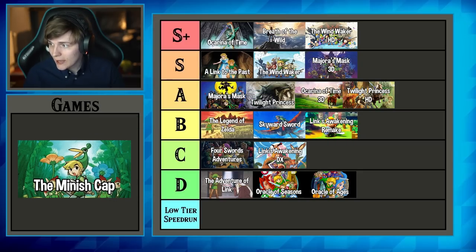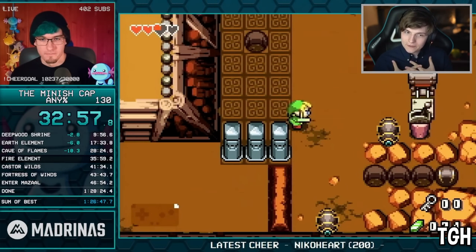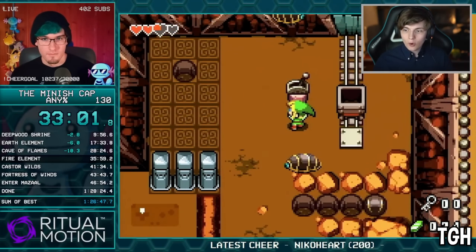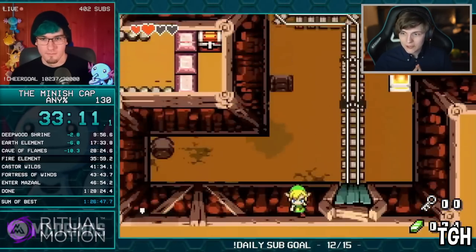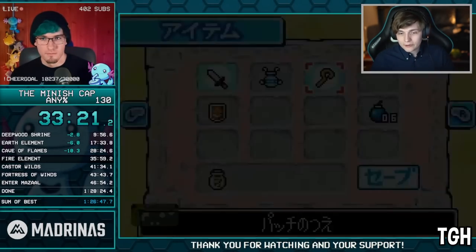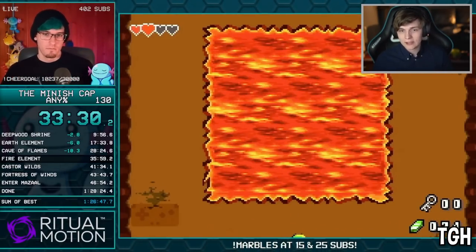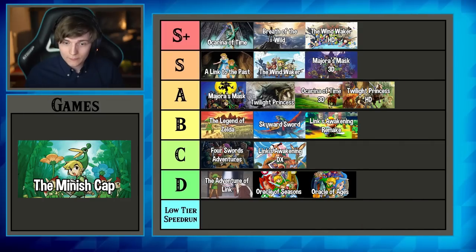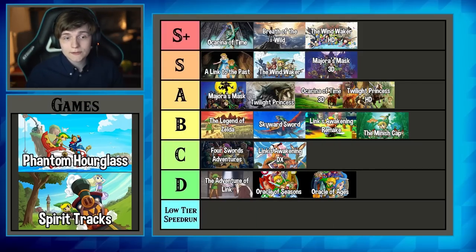Minish Cap has drastically changed over the last few years. It used to be almost a glitchless, minimal-skip speedrun until the very end when you'd get an extremely overpowered item. But over time it became a very broken run where you can now perform multiple interesting skips and glitches in multiple different areas of the game. It's no longer a casual playthrough for three-fourths of the game — you can perform crazy glitches to skip huge parts almost immediately and all the way through. So Minish Cap definitely gets a high tier, and without the hardware issues of the Game Boy, it's getting B-tier.